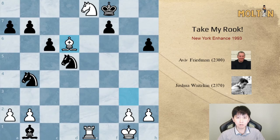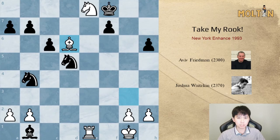So that's it for this example. I just wanted to show this idea of doubling along the e-file by putting your rook on pre, and also how you can use your pawns to create a very dangerous kingside pawn majority which can lead to a dangerous kingside attack. Thanks for watching and I'll catch you on the next one.